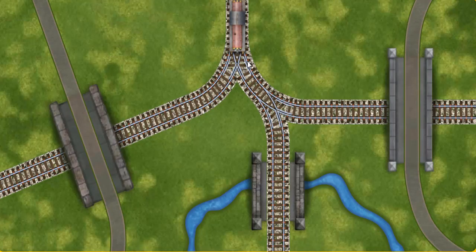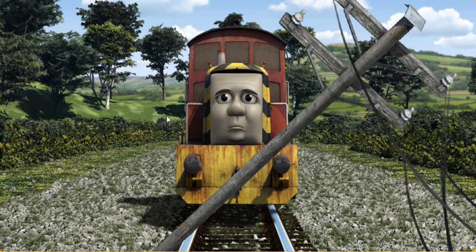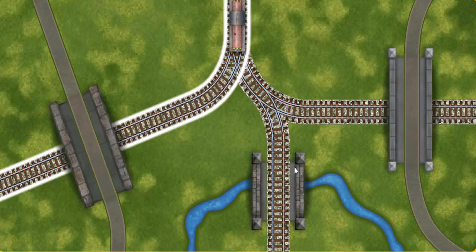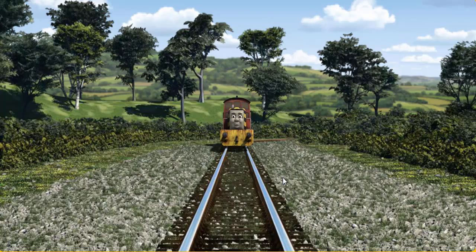Help Salty find the track that goes over the shortest bridge. Salty was on the wrong track. He would have to go another way. Help Salty find the track that goes over the shortest bridge. All clear!